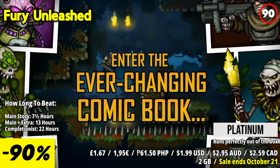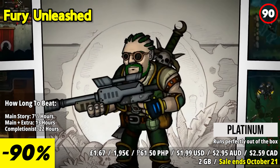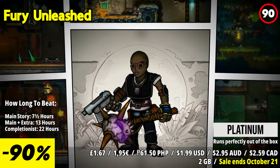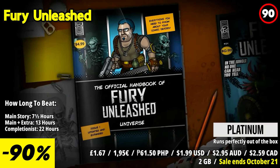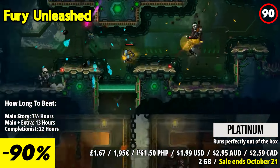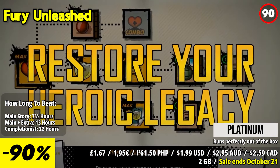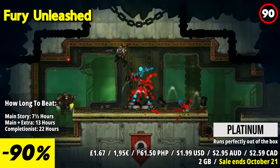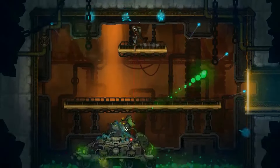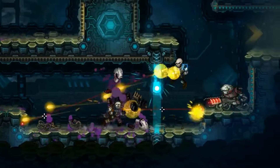Fury Unleashed is a thrilling and action-packed side-scrolling shooter that delivers an intense and addictive gameplay experience. With its fast-paced action, roguelike elements, and comic book-inspired visuals, this game is a true gem for fans of the genre. As you control a relentless hero, you'll engage in frenetic gunfights against hordes of enemies in procedurally generated levels. The game's responsive controls allow for precise aiming and acrobatic maneuvers, keeping you on your toes throughout the intense battles.